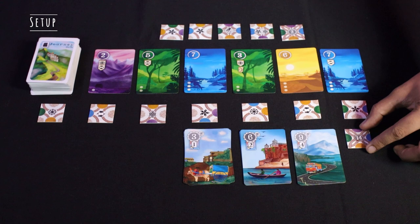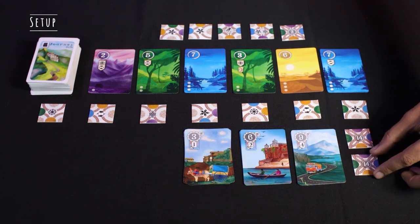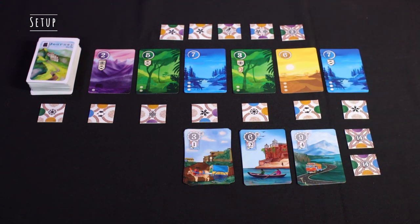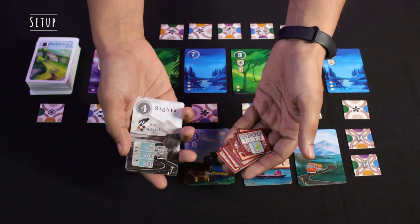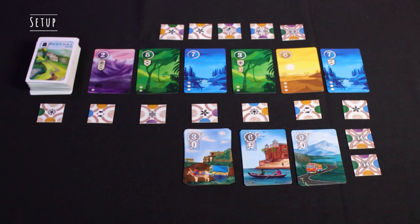Lastly, place the two 14-point tiles under the 7th basic tile. These sights cards and additional scoring tiles can be kept in the box for your basic game. If you want to learn how to play with them, feel free to fast forward to that segment which I'll mention in the description as well.